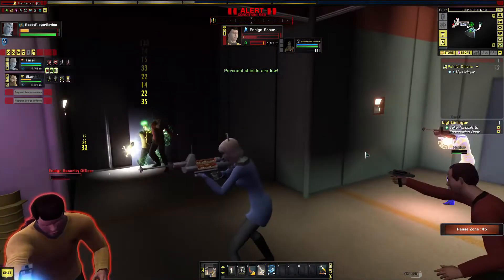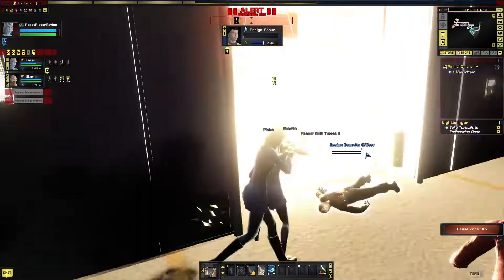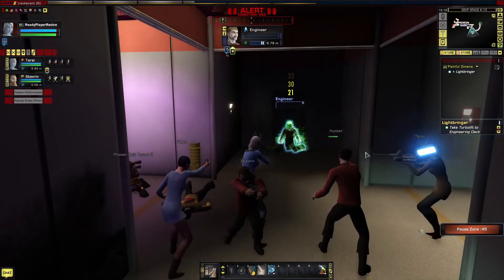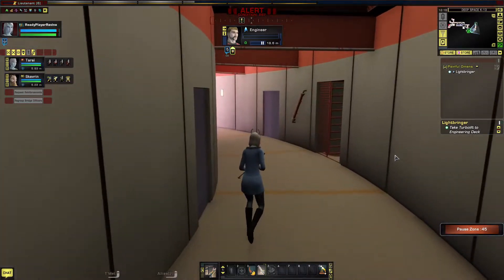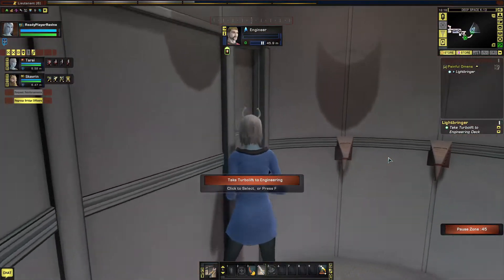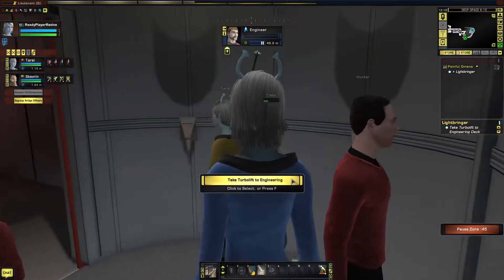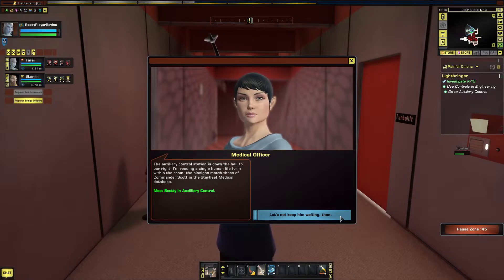The force field is losing power. As I mentioned, we don't have to wait for them all to get in the turbolift before we go, but they all decided to join us. The auxiliary control station is down the hall to our right. I'm reading a single human life form within the room — biosigns match those of Commander Scott in the Starfleet medical database. Let's not keep him waiting.